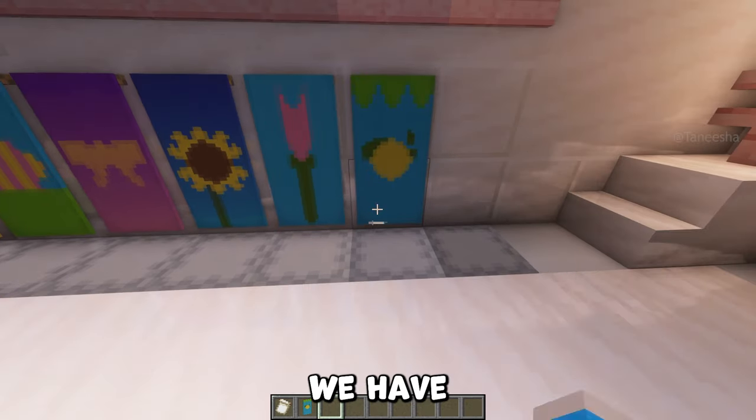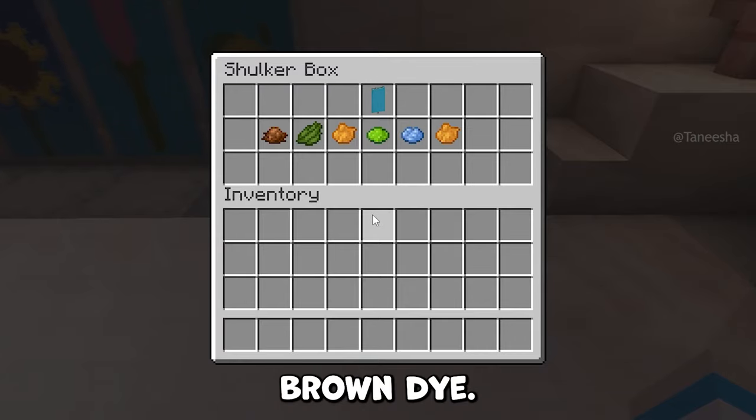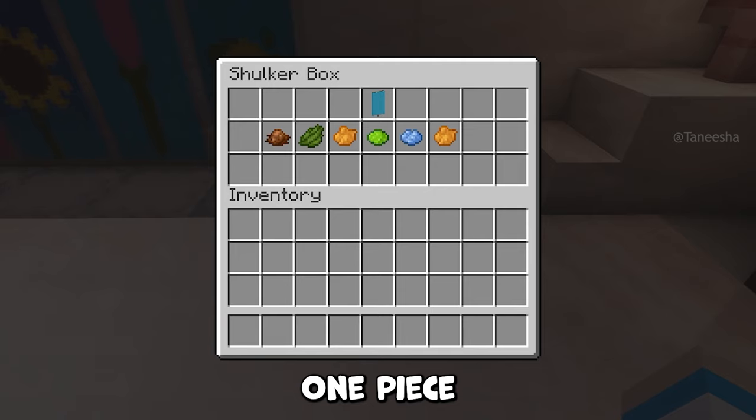For the last banner we have a carrot. You'll need a light blue banner, one piece of brown dye, one piece of green dye, two pieces of orange dye, one piece of lime dye, and one piece of light blue dye.